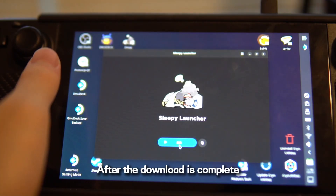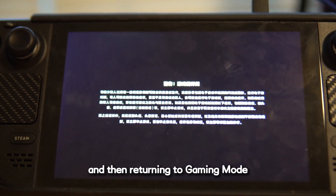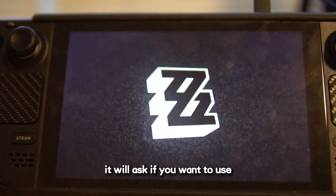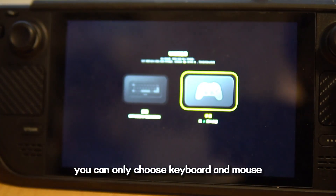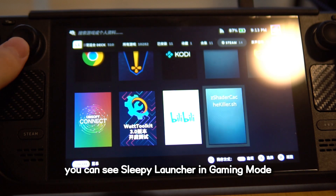After the download is complete, you can just hit Start. I recommend adding the game to Steam and then returning to gaming mode. This is because the first time you open the game it will ask you whether you want to use keyboard and mouse or a controller, and in desktop mode you can only choose keyboard and mouse. After adding the game to Steam, you can see Sleepy Launcher in gaming mode.